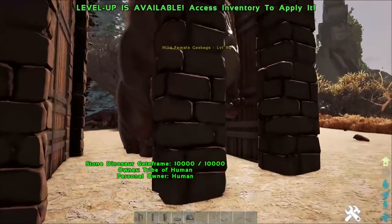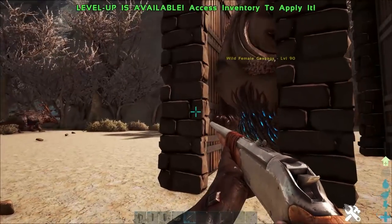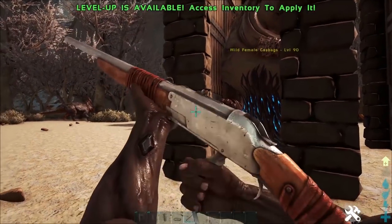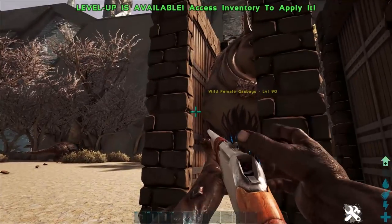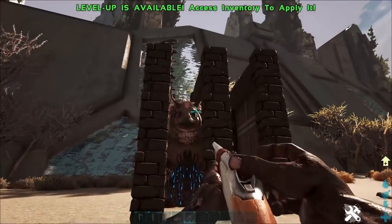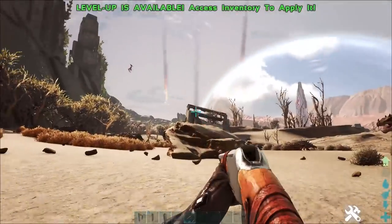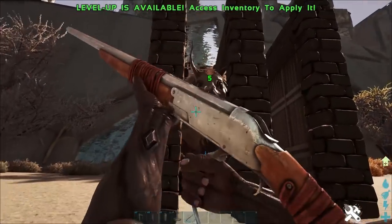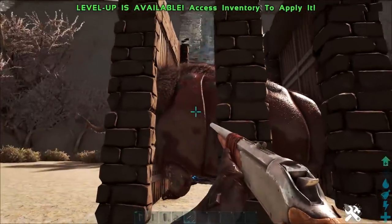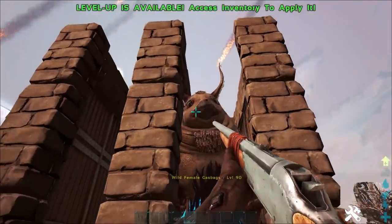Now that the gas bag is trapped, all you need to do is knock it out. In order to knock it out, you will obviously need tranqs. We're using a long neck here with shock and trank darts — you can see there that those are equipped. You want to aim for the head on the gas bag, because gas bags take reduced damage on the entirety of the rest of their bodies. Hitting their head will cause them to deflate, making them take more damage from your torpor, pretty much making them knock out. You can see here our one is pretty chunky and full, so he's going to take the same amount of damage all over.